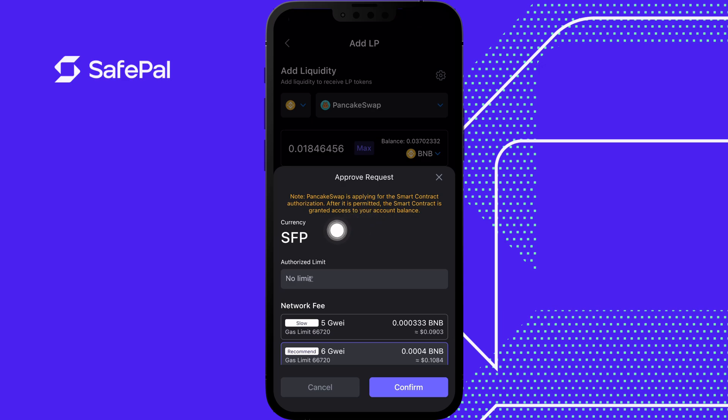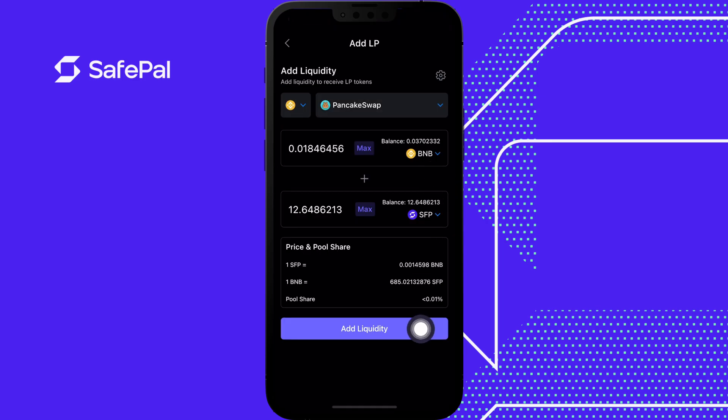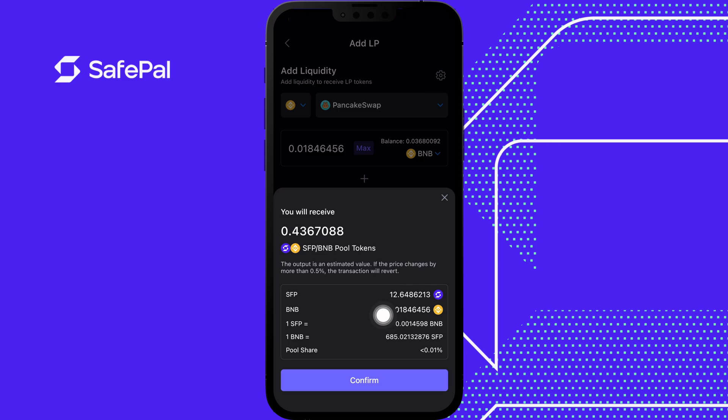I'm going to click Enable SFP. PancakeSwap is applying for smart contract authorization — after it's permitted, the smart contract is granted access to your account. This pool is through PancakeSwap, who are providing the liquidity. Confirm. Now it's enabled, so I paid that gas fee to enable permission to create the LP. Now I'm going to add liquidity and I'm going to get 0.4367 LP tokens. The output is estimated; if the price changes by more than 0.5% the transaction will revert.